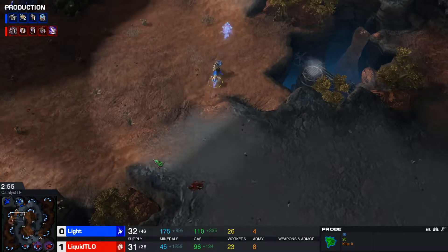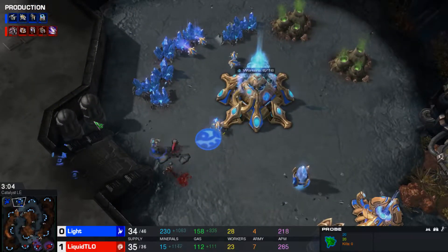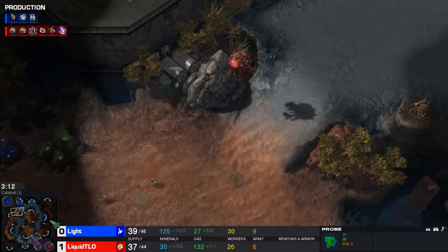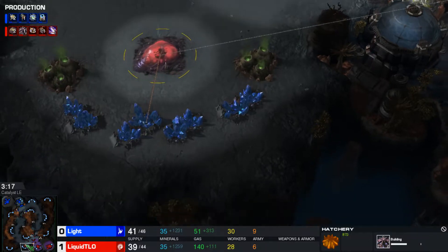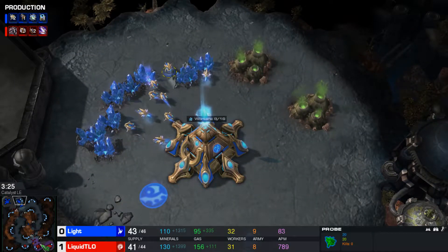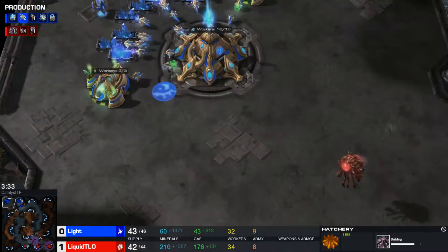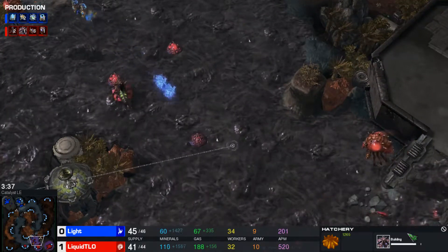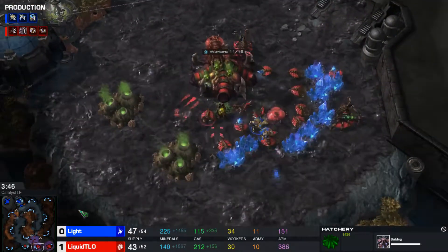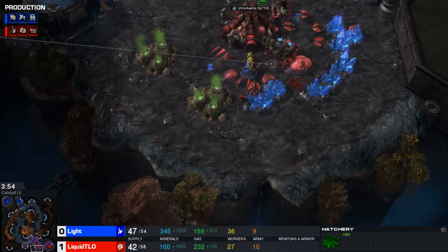What is this Probe doing out here? Looks like the Zerglings are going to move into the natural expansion and get some scouting information. I think that might have been just a misclick on LIGHT's part, sending that Probe along with the Adept. Third base is now coming up for TLO — a very quick third base. That's probably a really good decision seeing how quickly LIGHT's natural base is up. Usually the Zerg player either goes for the third base or goes for a two-base all-in to try to end the game right then and there.